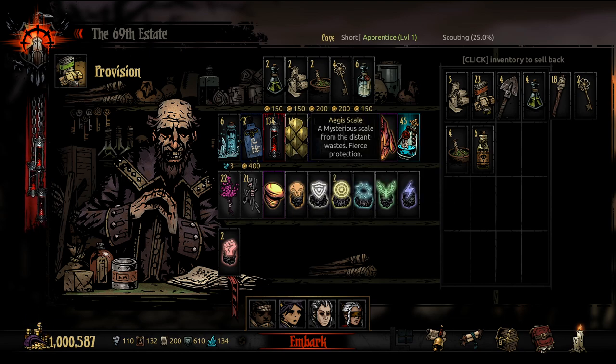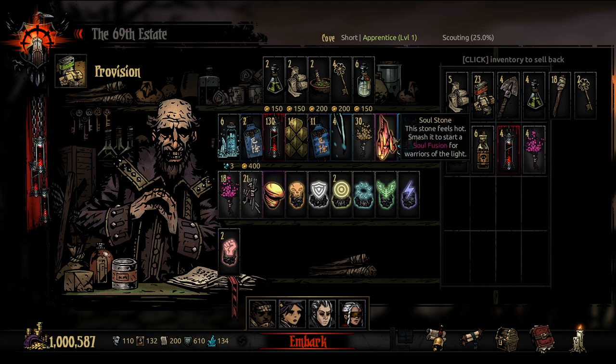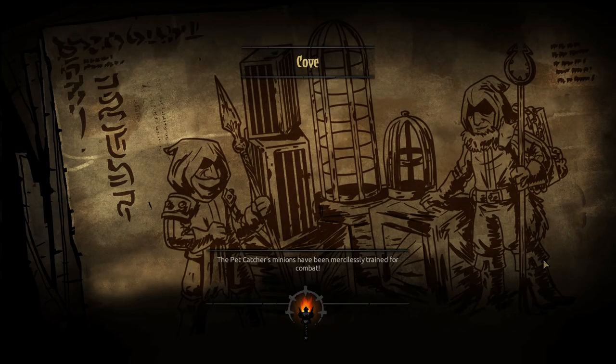Laudanum, and then we're kind of broke. I mean, we have a million dollars — I wish I was that kind of broke. Alright, let's go fight another Pet Catcher in the Cove, see how it goes. Pet Catcher's minions have been mercilessly drained.